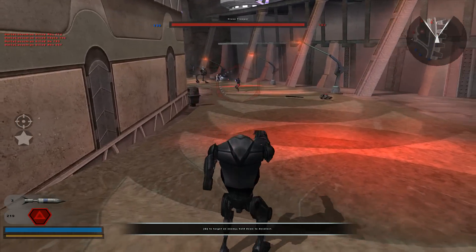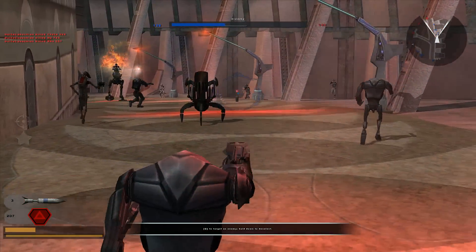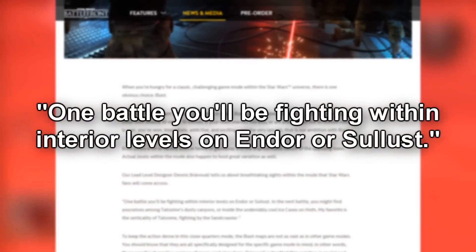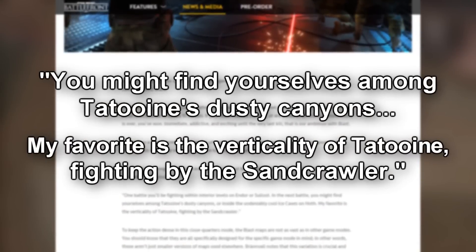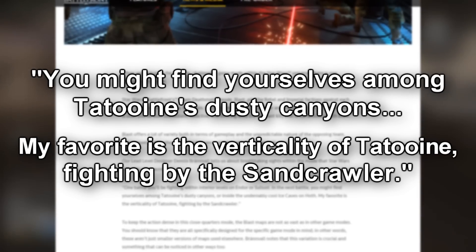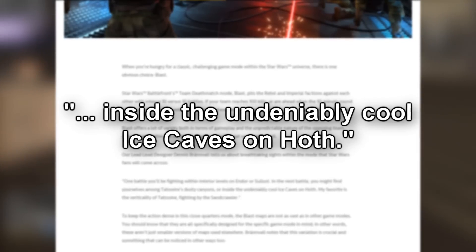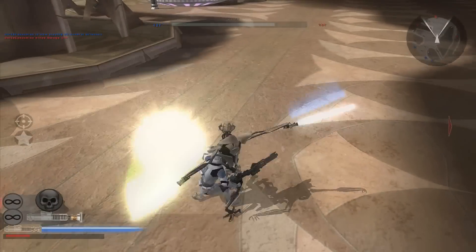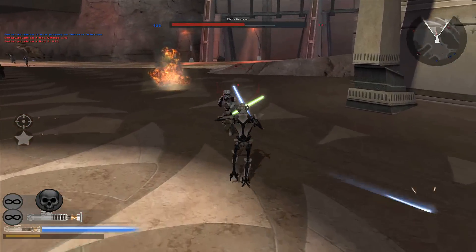This article gives us some small details on the game type as well as on some new maps. Some quotes specifically from the article reference fighting within the interior levels on Endor or Sullust, Tatooine's Dusty Canyons, which the author says is his favorite map due to the verticality and fighting by the Sandcrawler, and he also references the undeniably cool ice caves on Hoth. That gives us a little bit of insight into some different maps playable in the Blast game type.